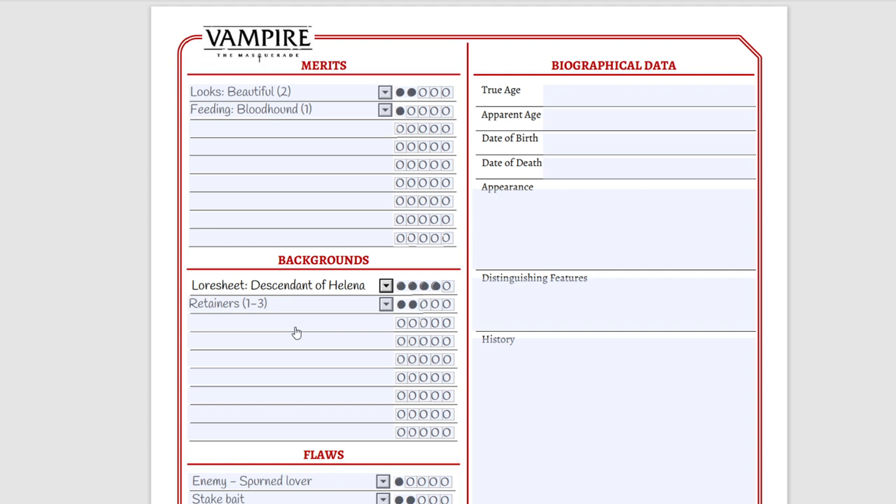Because we have Augustin as our touchstone and said we actually know him, he's going to be our Retainer — a mortal who remains under our control, probably our ghoul. Let's say we fed him some of our vitae and now he's very eager to help us out, maybe even provide some money from the museum operation. We haven't taken any dots in Haven or Resources, which means we have a very modest place to our name. But our Retainer will be very helpful if we need a little loan.